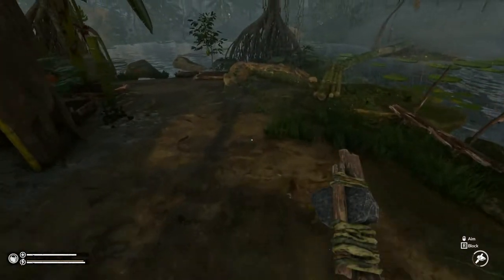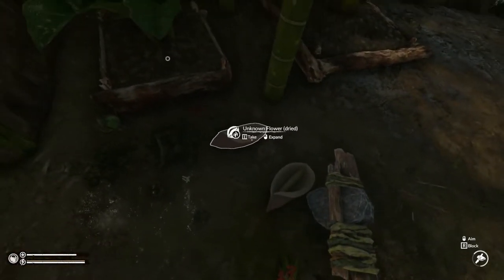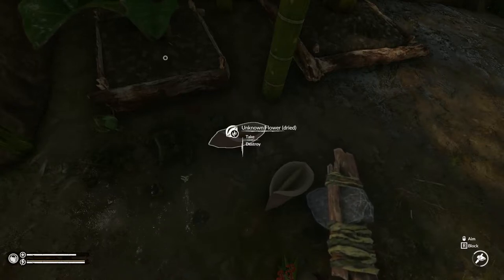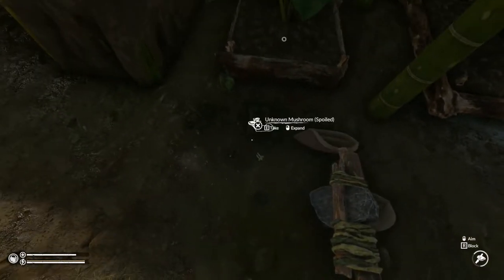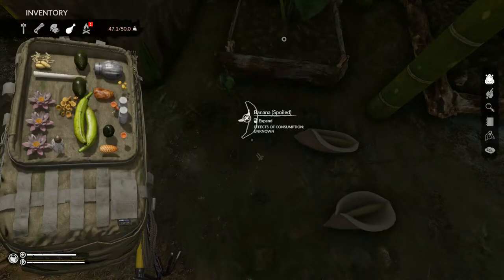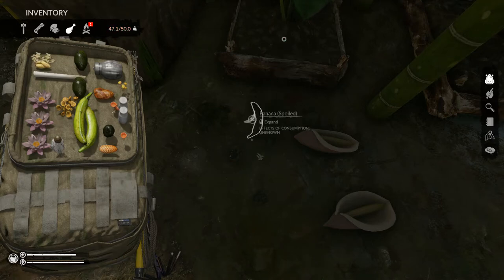We've got spoiled fruits and fresh fruits over here — look at all this stuff. Unknown flower dried — what do you do with a dried flower? We've also got spoiled mushrooms — stick those in there. That gives us fertilizer. And spoiled bananas — put that in there. All that fruit and stuff we left laying around here is now fertilizer for the plants, which is brilliant. I like that a lot.